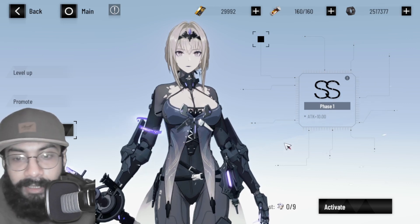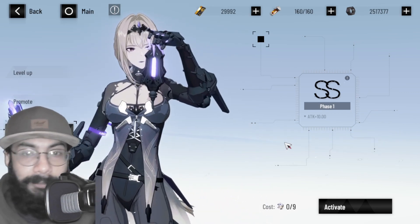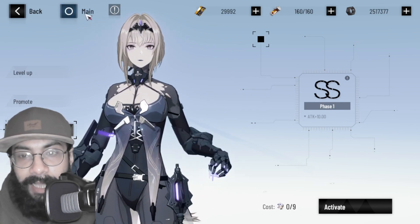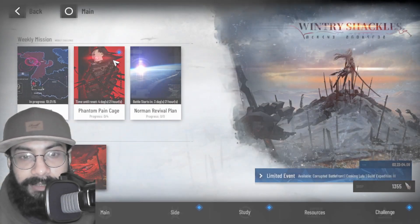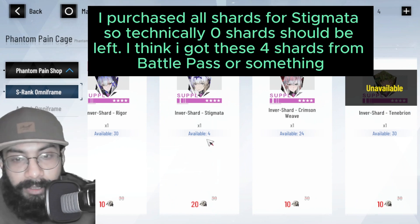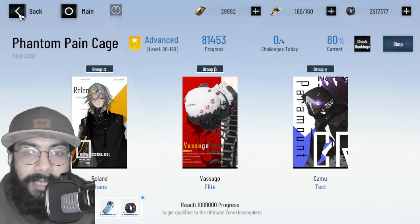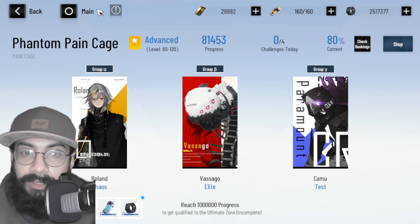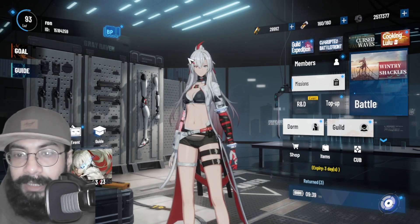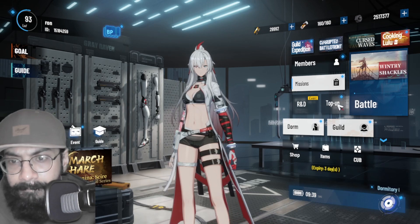Now, what about upgrading beyond Double S — should an F2P do it? As an F2P, you should not and actually cannot do it freely. If you check the Phantom Pain Cage shop for Bianca Stigmata, only four shards remain available — that is the limit of the free routes. If you want to upgrade further, you need to summon another copy of the character whenever she appears on a banner.